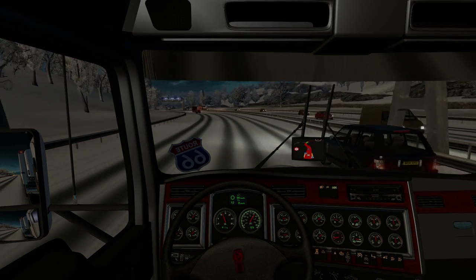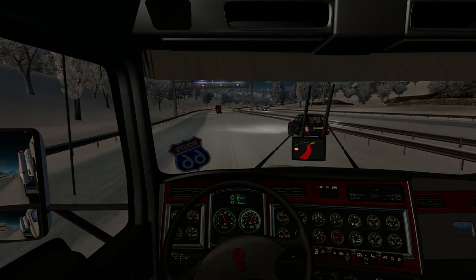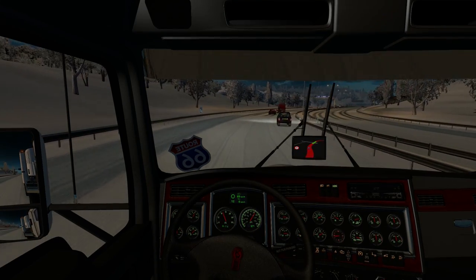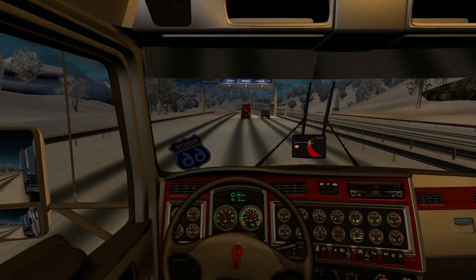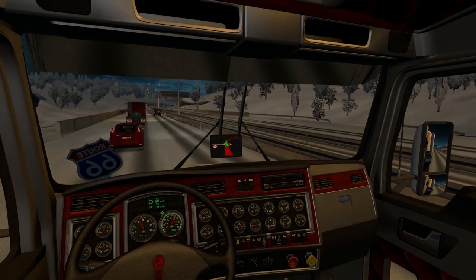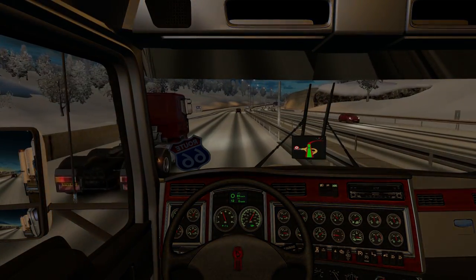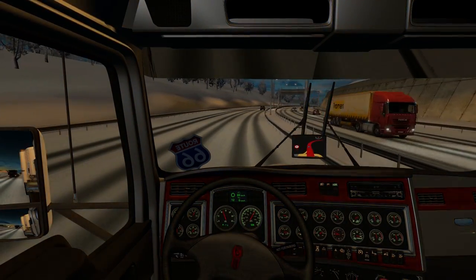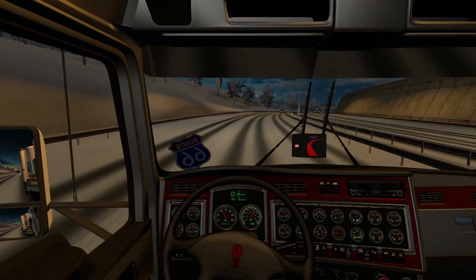I'm really interested in seeing the drop-off points. From the Scandinavia DLC they got really interesting with them — everywhere else, like the Going East expansion, they kind of stuck with the same uniform buildings: this big yard where you just pull in and back the trailer into a dock. But with the Scandinavia DLC they did some interesting stuff, like you were dropping off at weird places. If you're hauling food, more than likely you'd have to drop it off at a grocery store, which is really interesting.